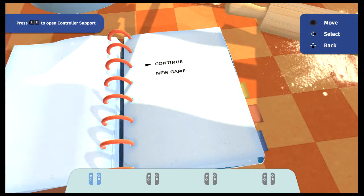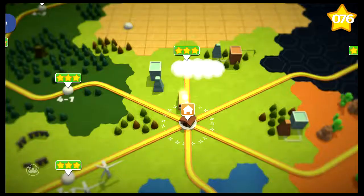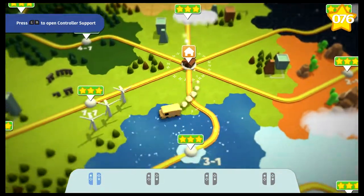You also have a versus mode for two to four chefs to see who's the best set of chefs in the room. The versus mode has up to nine stages that you can access, which are unlocked as you make your way through the campaign mode.